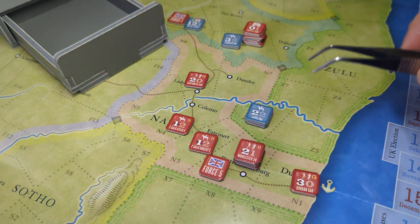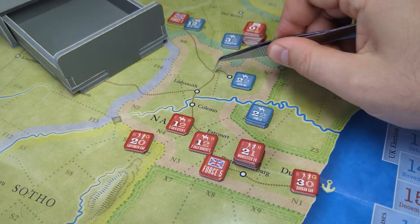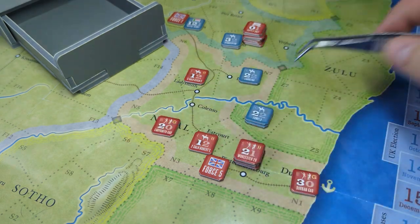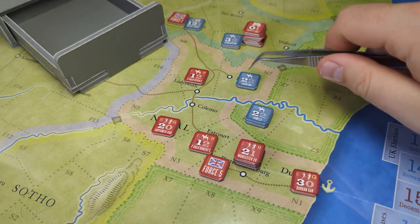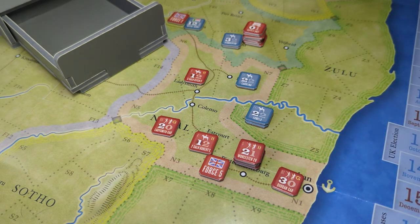Then you have rail movement. If you have a unit in an area attached to a railway, they can move an unlimited number of spaces, as long as they don't pass through any areas with enemy units in them. It's a really good way to get your armies moving across the board quickly. This is a full-size, single map game, but it's a big map with lots of railways. Railways are really important for moving reinforcements, especially for the Boers, since they don't have naval movement. Also, the Boers don't receive reinforcements — all their units start on the board at the beginning of the game, and once they're gone, that's it. The British, whenever they lose units, will come back at a later turn unless they surrender as part of a siege.